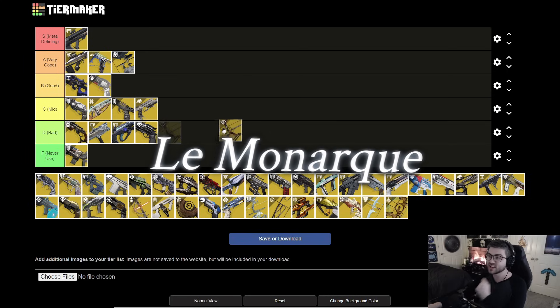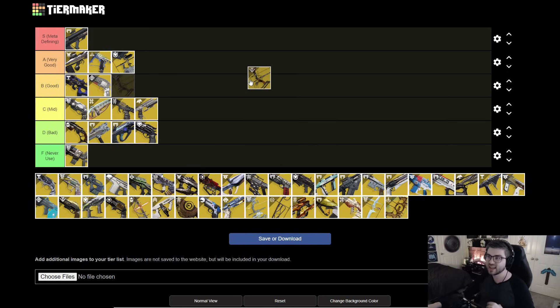Next is Le Monarque. It's another exotic bow where you can apply poison. This works extremely well with Void builds and also has Overload, which is very nice. It can play into Volatile and poison together. I don't think it's meta-defining, but with everything built into its kit, I'm putting it in A tier. This is a common theme — almost all the exotic bows are very strong for PvE.